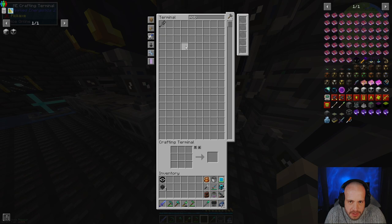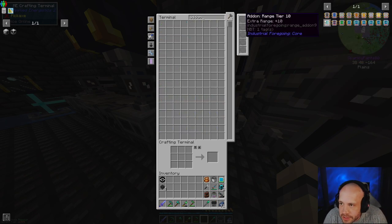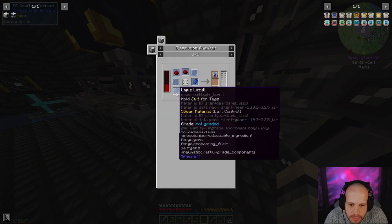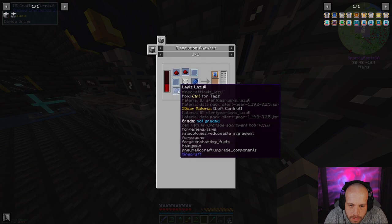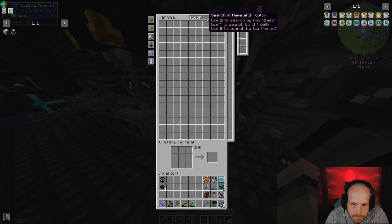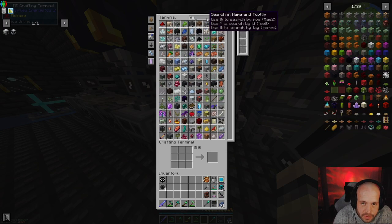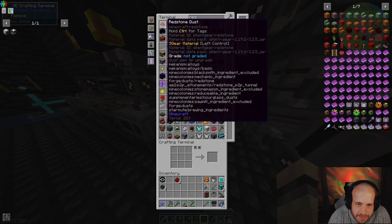I've also got my mob imprisonment tool here. If I go to add-on, I can see all these options and I need the tier two one, which means I need two glass panes, two redstone, lapis, and then latex. We've had the miner going for so long now I completely forgot about that — we've got 4,000 redstone!